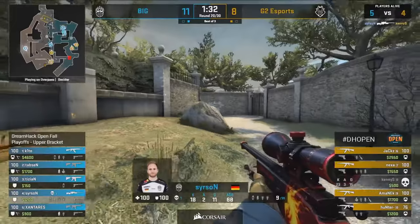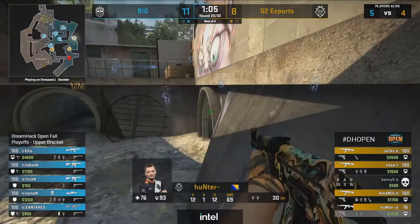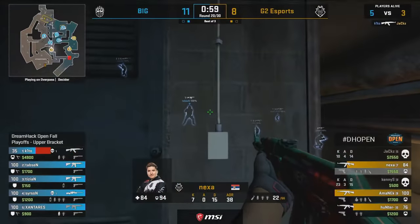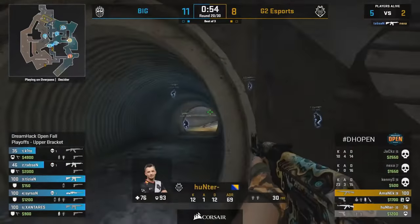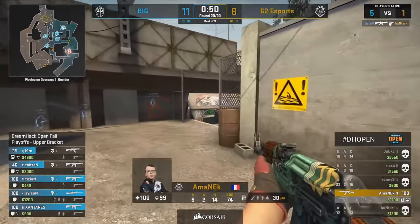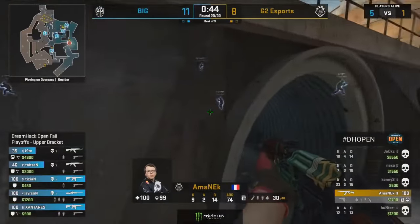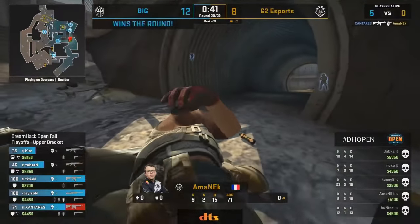Big with a three round lead. Searson opening frag on KennyS — no less. They do not need KennyS to cool off right now, him getting beat by Searson in that first AWP duel of this second half — that's massive. And now it's just going to go from bad to worse. Tabson and Tizian picking up kills all over the place. If Xantaras closes this one from down Monster, it's a team ace. One frag apiece.